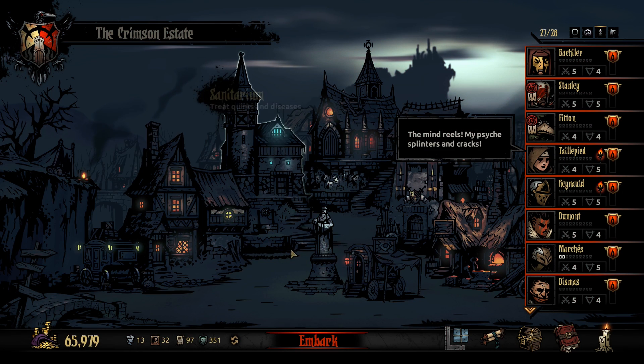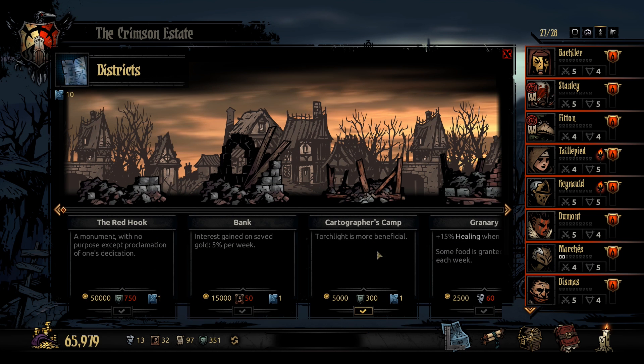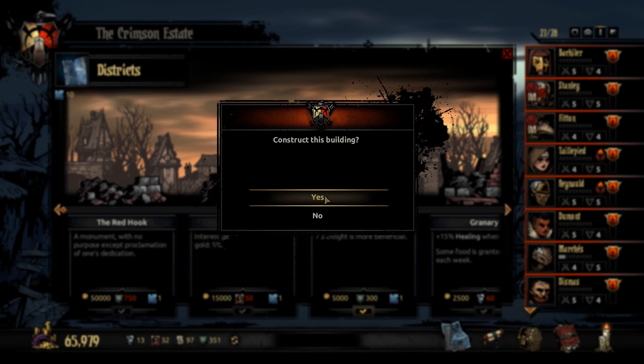Hi everyone and welcome back to some more Darkest Dungeon. I decided to build the Cartographer's Camp, which will give us more benefits from Torchlight. That will cost us 300 crests — that is a lot of crests. Hopefully it will be worth it.